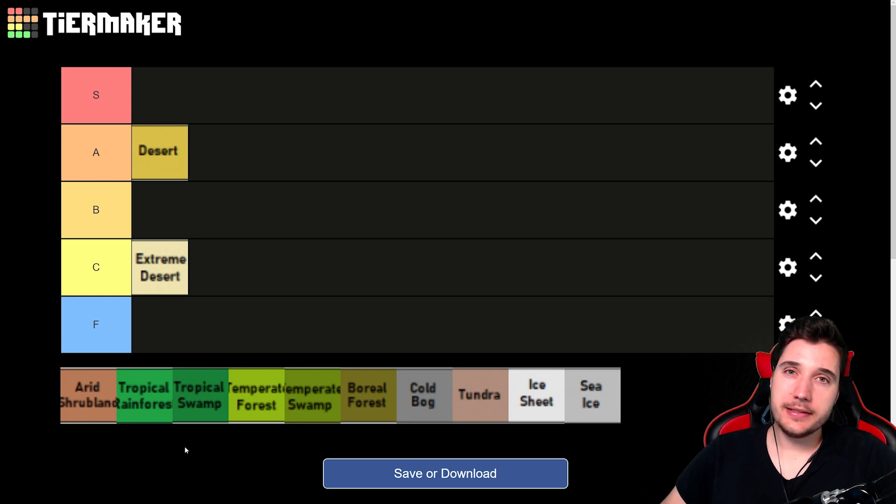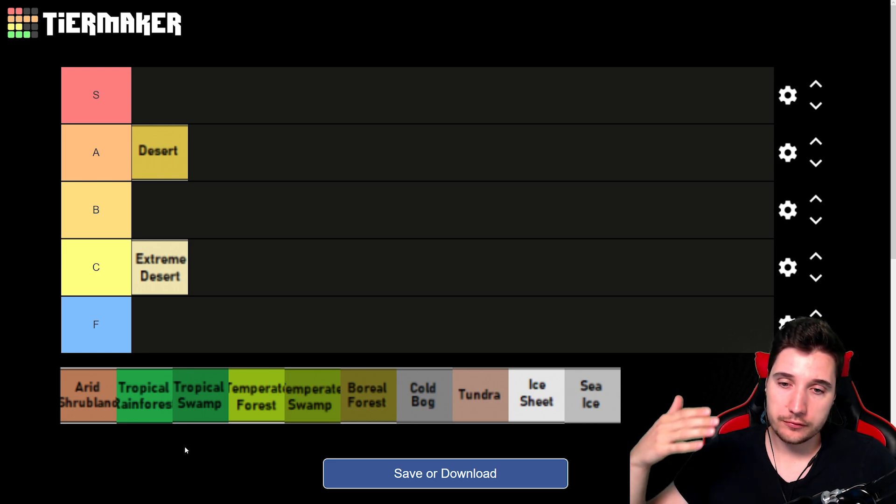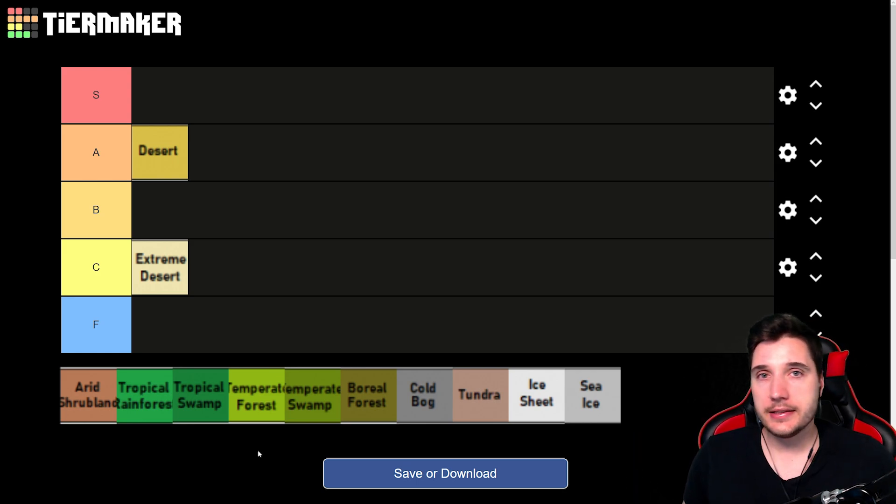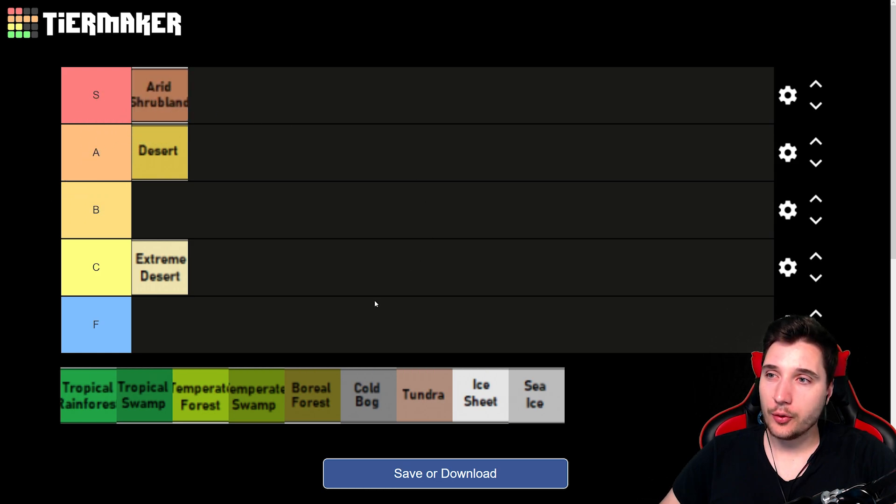Then we have Arid Shrubland — the easy version of the desert. It's still quite warm and most will have a full year-long growing period. It's going to have plenty of soil and a decent amount of animals. Trees don't grow on their own much, but you can plant them since you're dealing with real soil, so it's not a problem. It's the easiest of the hotter climates and looks pretty cool too. Arid Shrubland goes into A tier.